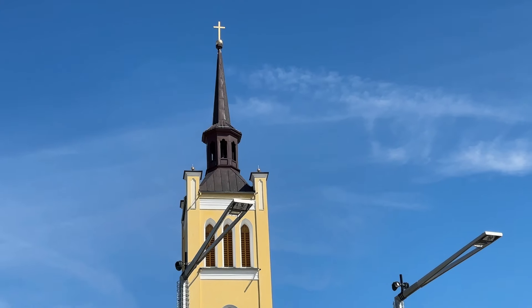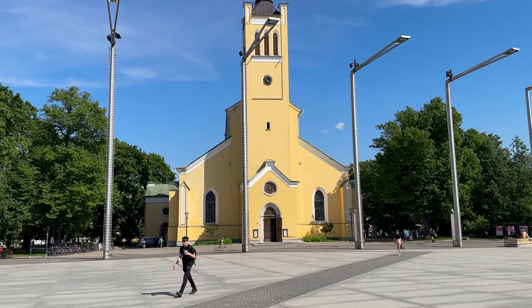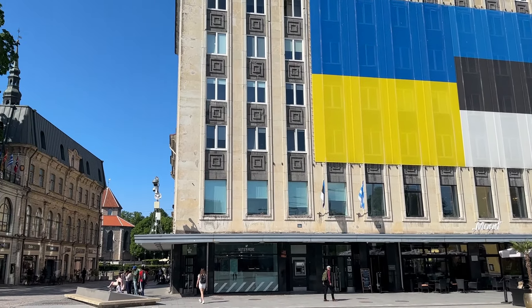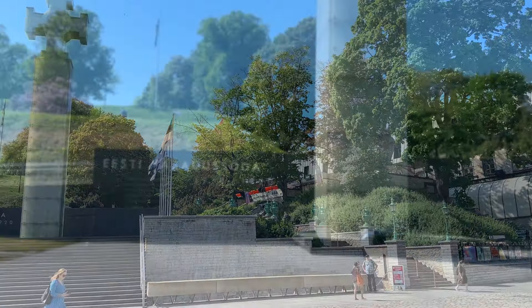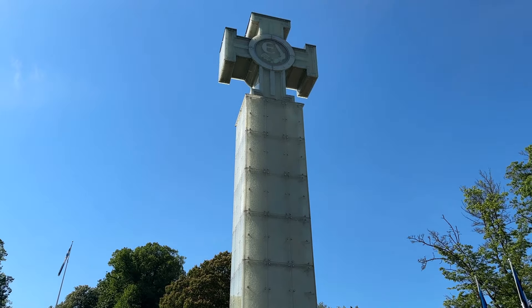This is Freedom Square. It celebrates the 18,000 Estonians that were killed or wounded during the Estonian War of Independence in 1918, though it took 70 more years for their independence to take hold in 1991. Quite a long time to wait for independence — they had it for two years and all that time the rest of it, Russia was occupying.